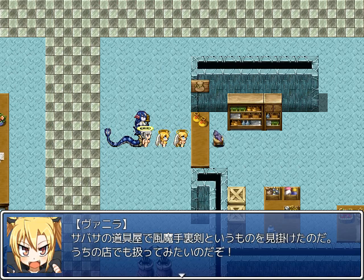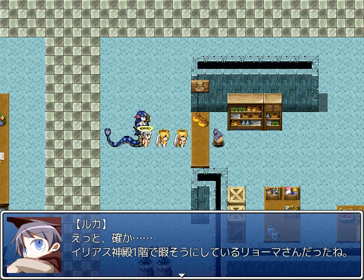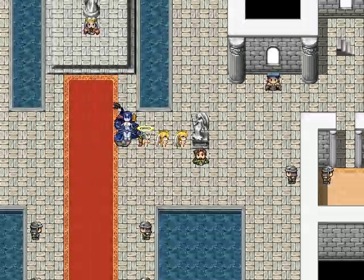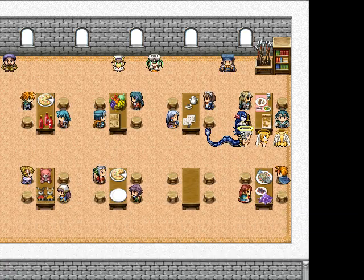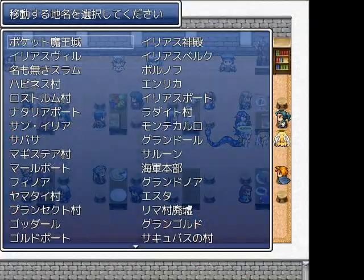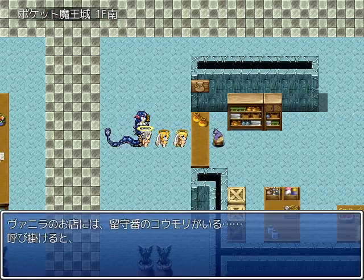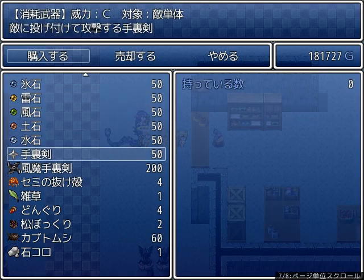At the item shop in Sabasa there were Fuma Shuriken — she'd like to sell them too. But rather than going to Sabasa's item shop, let's go to our shuriken maker. We are a member. This guy is remarkably pliable. Fuma Shuriken.